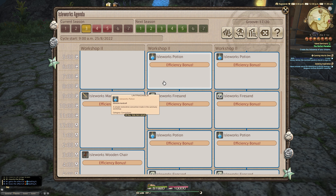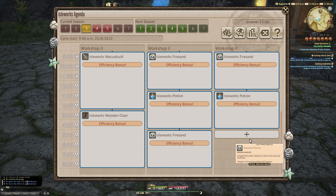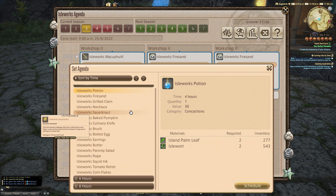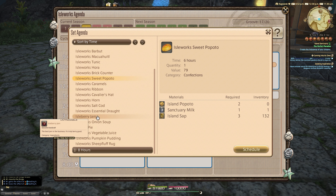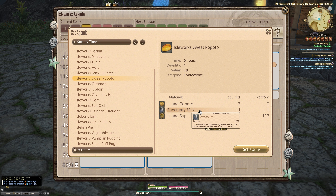Let's clear these two items and look at the eight or six hour section. You'll find things like the isleworks sweet popito, which requires sanctuary milk. Sanctuary milk has a higher chance from a black caracal, so technically I could create a black caracal farm and just farm milk. The popito seeds you can get with a shovel, plant them in your crops, and they take three days to grow. Every three days we could do isleworks sweet popitos, which are worth 79 blue cowries each time they return every six hours.